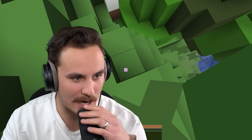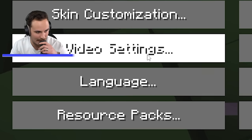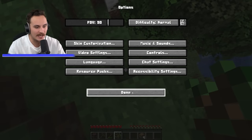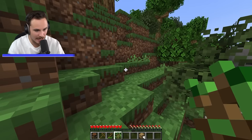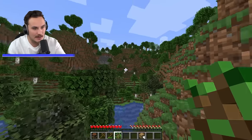Upgrade. In order to upgrade, I'm going to have to go into my resource packs. I'm going to have to get rid of level one and go to level two. Thank the Lord, we can see. We've got some actual 8-bit health hearts and some hunger as well, and we can actually see leaves and mountains now.